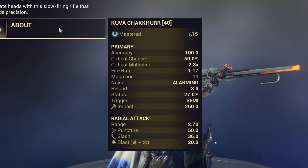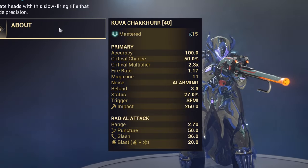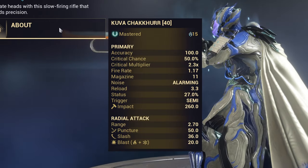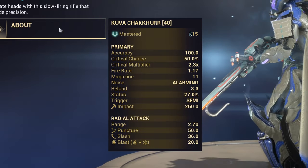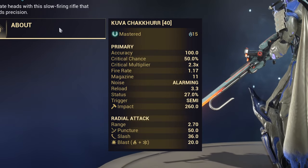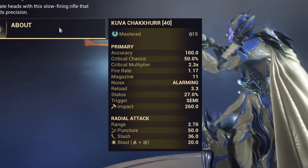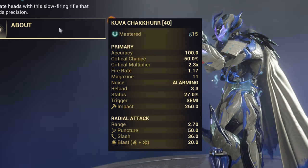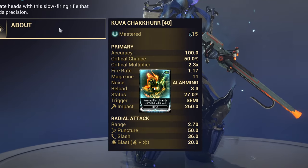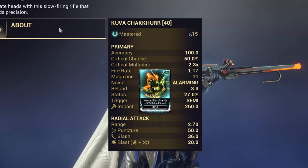Now we need to see its stats. First, it has 50% critical chance, which is high — that means you can reach 100% easily and 150% with a Riven if you want to. It has a 2.3 critical multiplier, which is not bad. It has an 11-bullet magazine capacity, which is very good for a rifle like this. Its fire rate is 1.17, pretty solid in my opinion. It has a big downside though: the reload is 3.3 seconds, which means you should equip Primed Fast Hands on it.